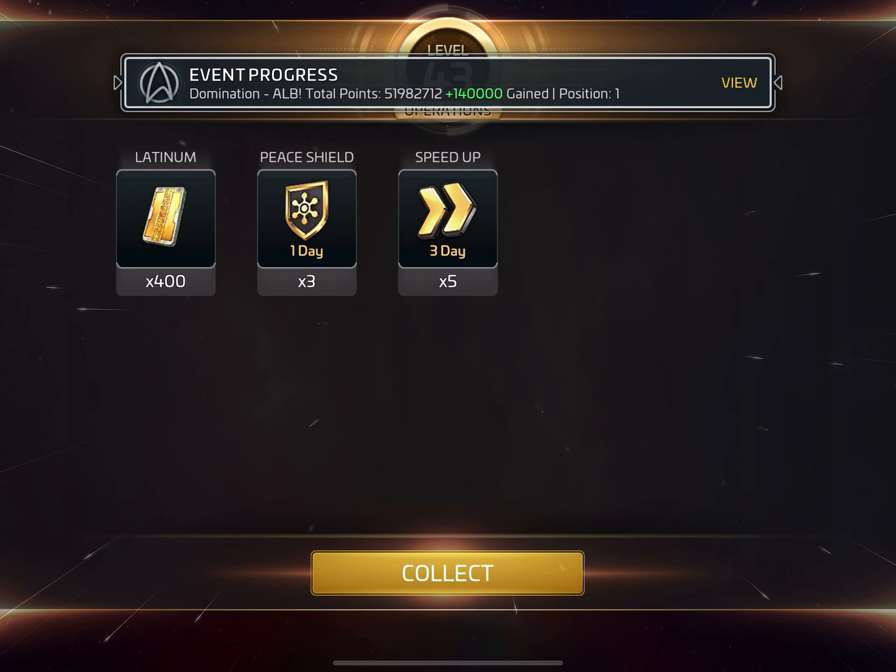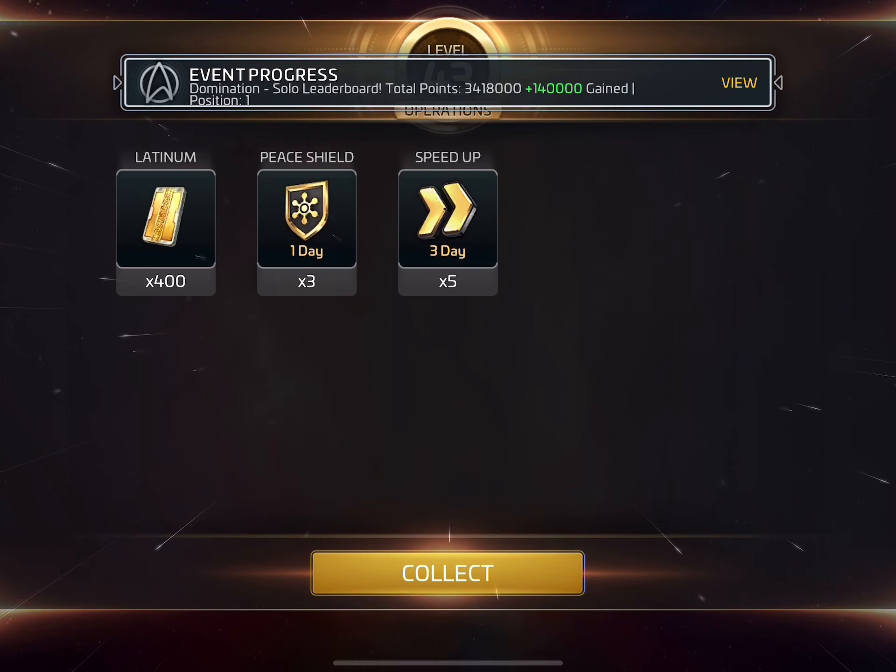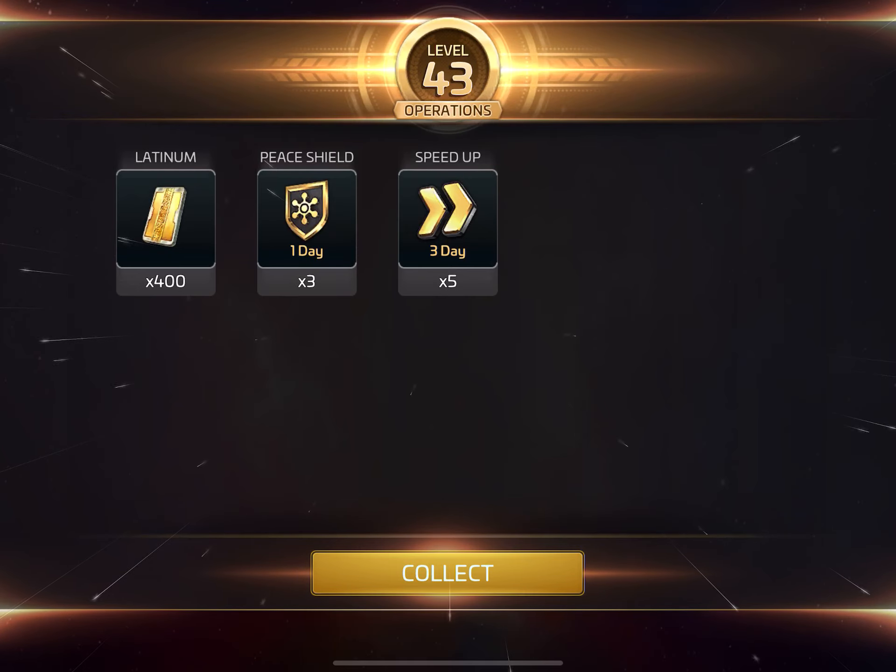Level 43! We get three one-day peace shields, five three-day speed-ups, and 400 dilithium.